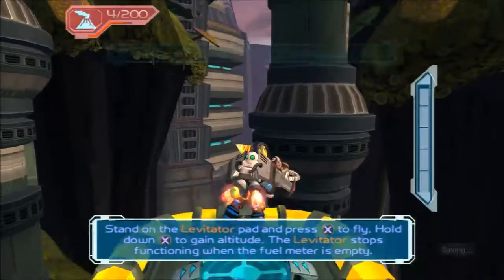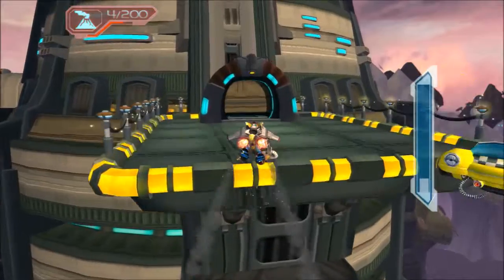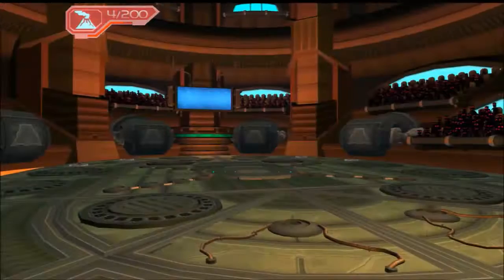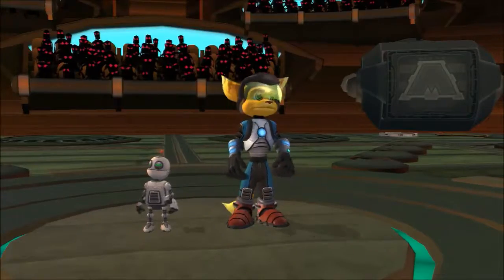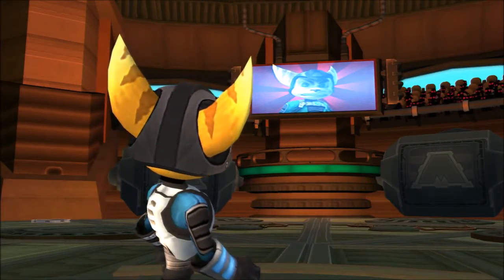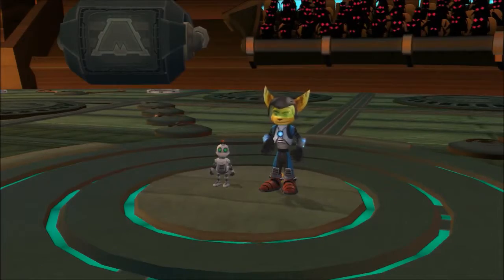Stand on the levitator pad and press X to fly. Hold down X to gain altitude. The levitator stops functioning when the fuel meter is empty. Yeah, this is kind of a cool concept. And here are the games — we just need to go do the one arena, just the one. Then we'll go to Oozla and end the episode. Are you ready for the main event? Introducing one of the fiercest gladiators in the galaxy — Ratchet and some metal guy. They'll be lucky to survive against the toughest gladiators in the galaxy. Let's get it on.